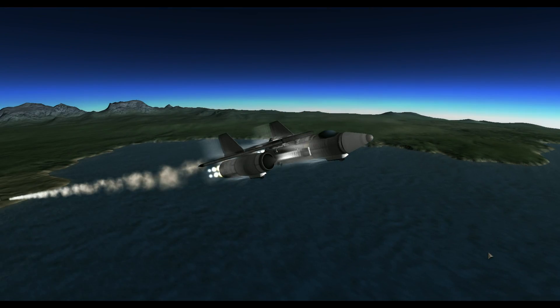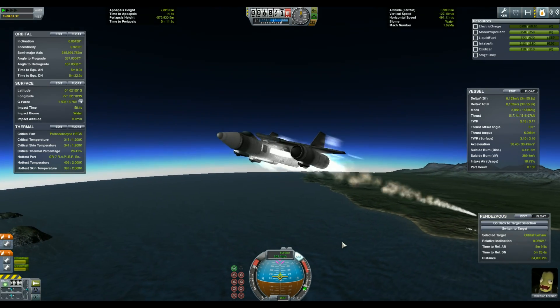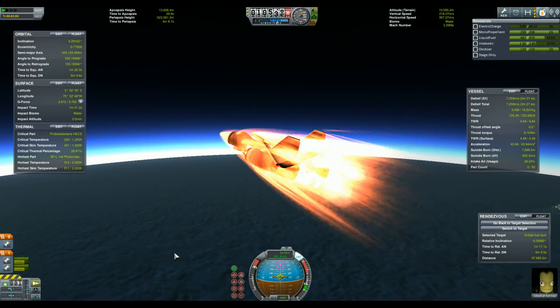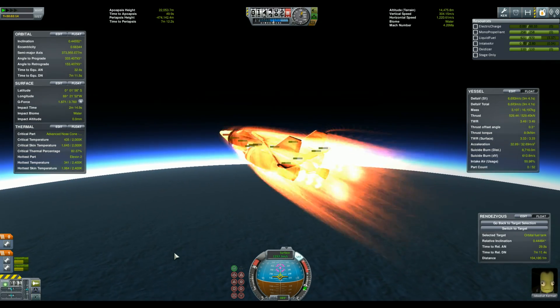At first glance it looks like any other space plane. Rapier engines to get us above the atmosphere at a decent speed, and a nuclear engine to maneuver once in space. It is pretty maneuverable and oftentimes a little bit too much — that's why I set the control to precision mode for most of the mission.